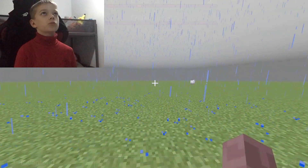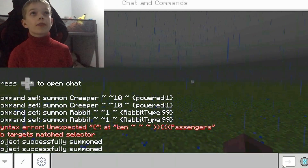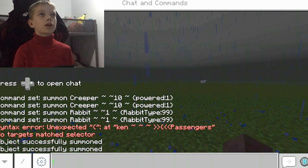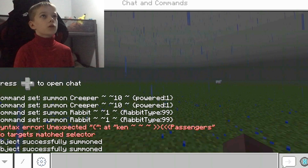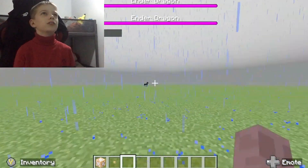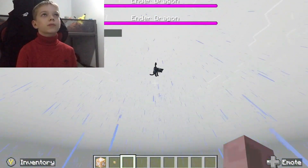Now what you can also do — I haven't tried it yet — I'm going to try and spawn a Wither, because I've never actually tried it. I just want to see a Wither in Minecraft. I think you just do wither... I don't know the code for it. It says unable, so that didn't work.